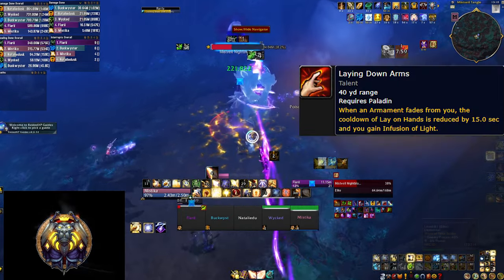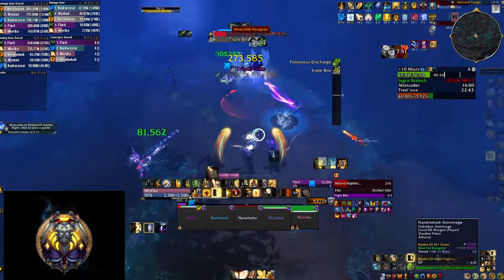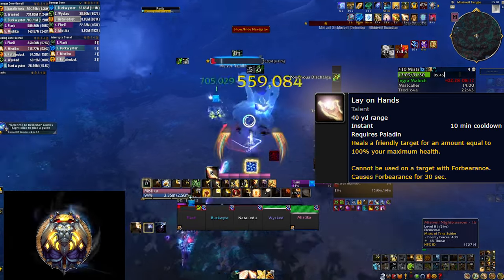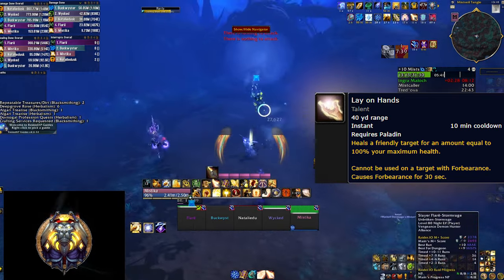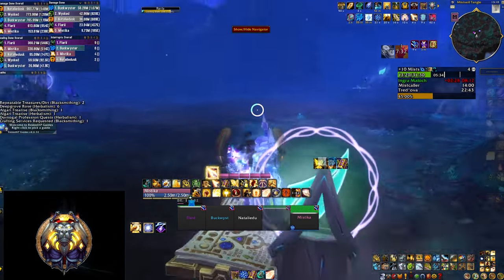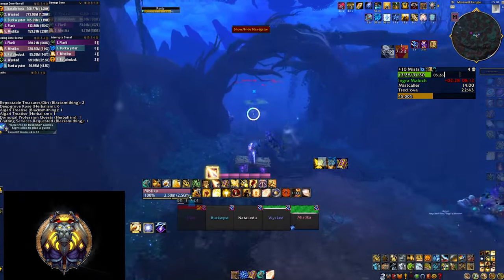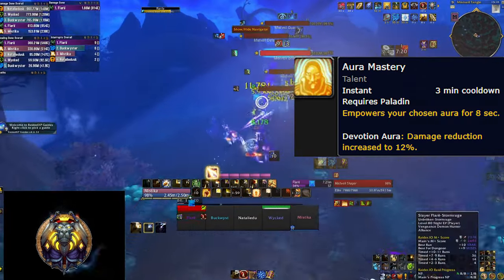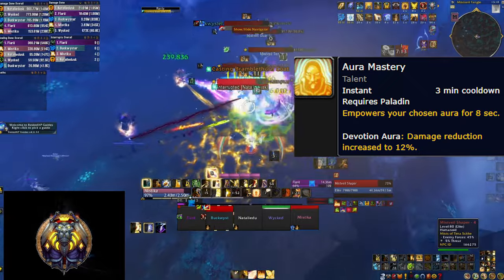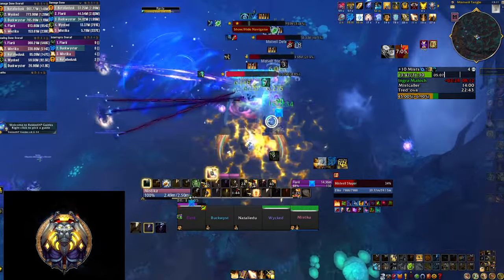Every time your Holy Armaments expire they give you another Infusion of Light proc and reduce the cooldown of Lay of Hands by 15 seconds. Lay of Hands is a massive single target heal with a 10-minute cooldown, meaning you normally get to cast it just a couple of times in a dungeon. But with this talent the cooldown is reduced so frequently that it becomes a small cooldown you can use much more often, utilizing it proactively rather than saving it as a last resort. Last but not least, Aura Mastery increases the effect of your Devotion Aura for 8 seconds — you should run Devotion Aura at all times as it makes everyone around you take 3% less damage, and Aura Mastery bumps this to 12%, a nice damage reduction for your whole group in heavy AoE.